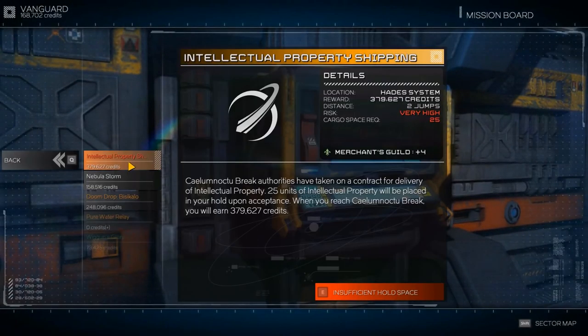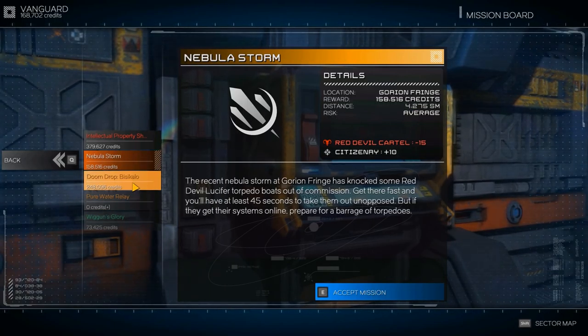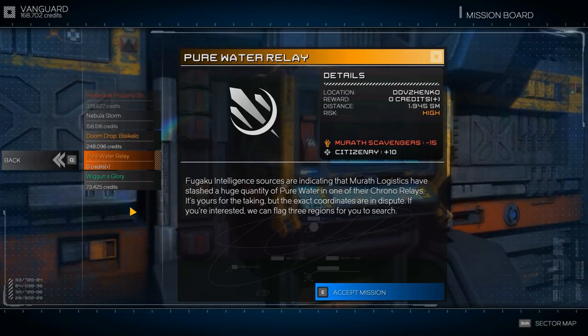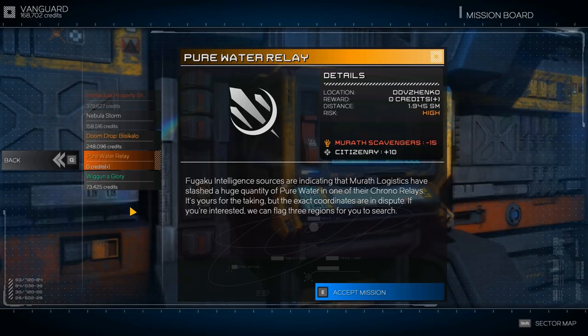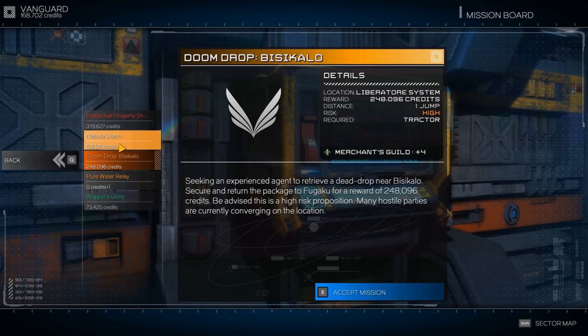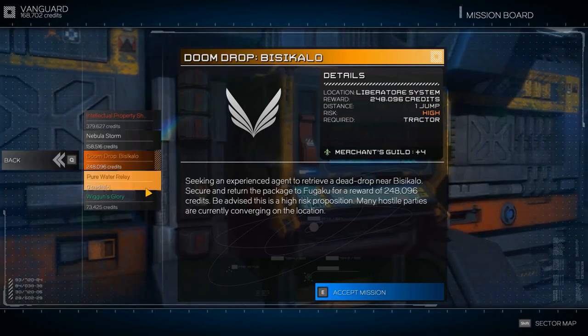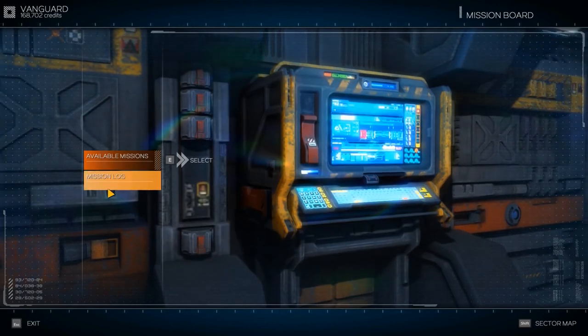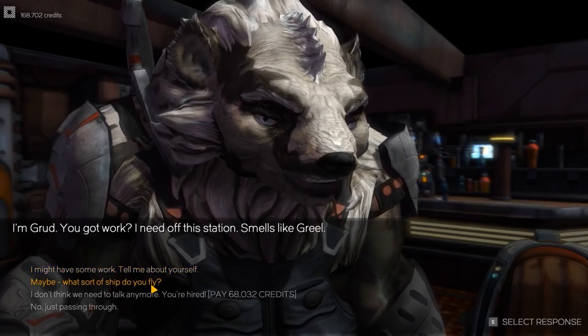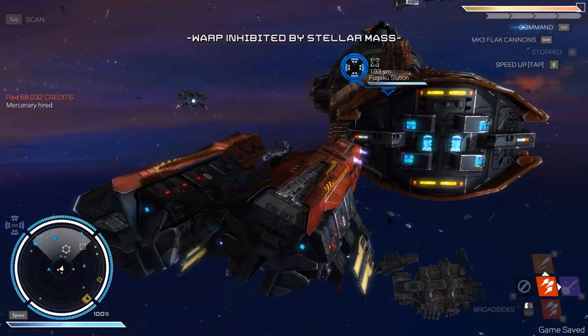Mission board - do you have anything cool? Nebula storm. Pure water? Indicating that a logistics stash should have a large quantity of pure water on one of the chrono relays - it's yours for the taking. Three regions for you to search - that sounds terrible. One jump away. Dead drop - nope, I'm done doing the dead drop. I learned my lesson. Visit the bar - give me a new mercenary. A new dog - we got a dog friend now. I want to see what the dog's base ship looks like.